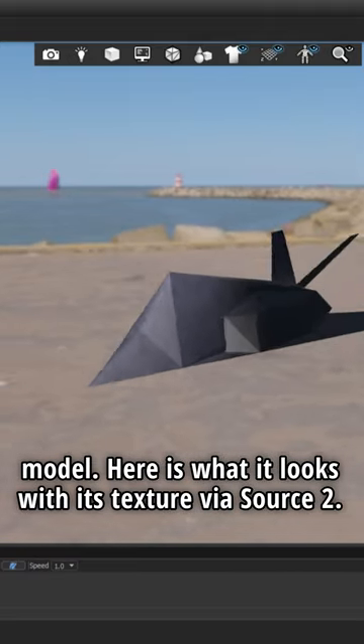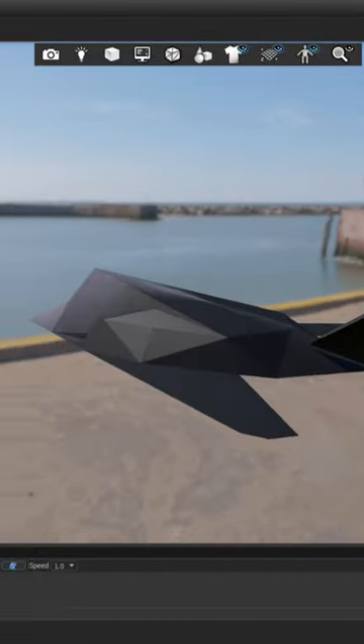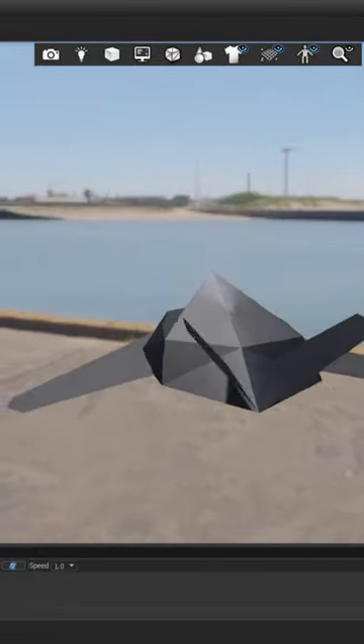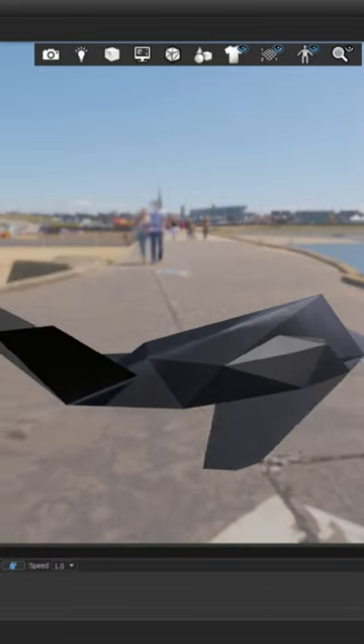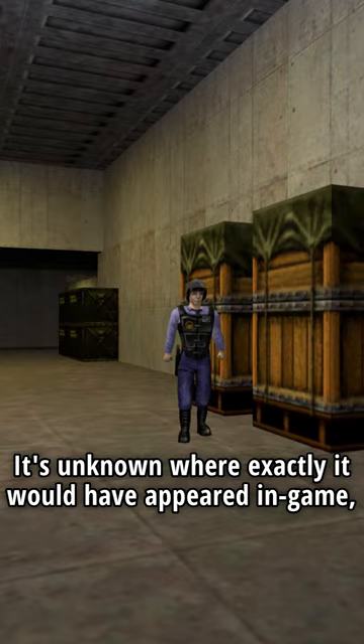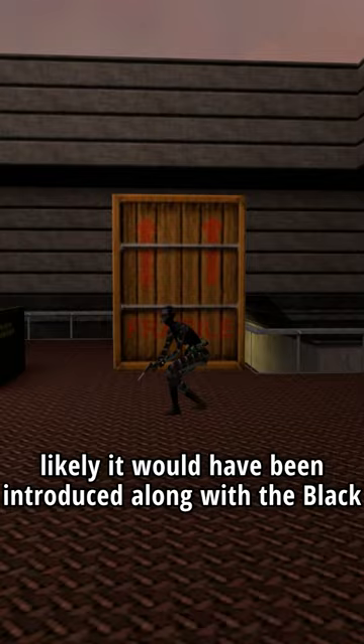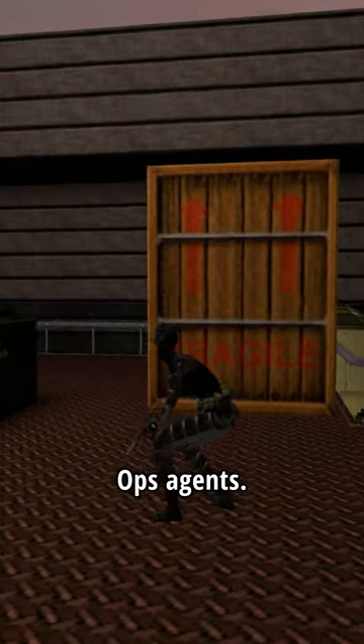Here's what it looks like with its texture via Source 2. It's unknown where exactly it would have appeared in-game, but given aesthetic and operational similarities, it's likely it would have been introduced along with the Black Ops agents.